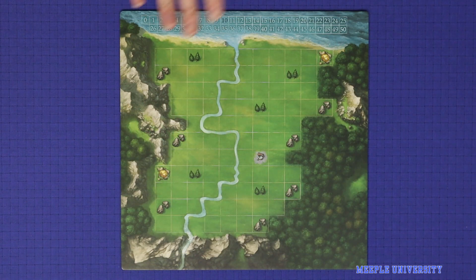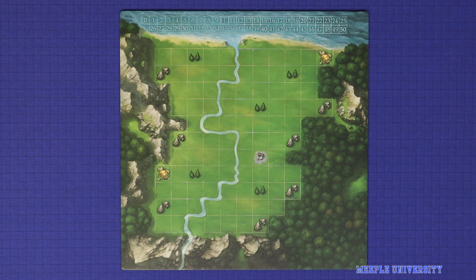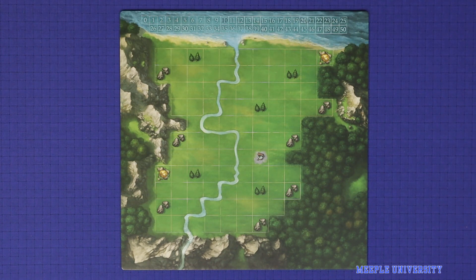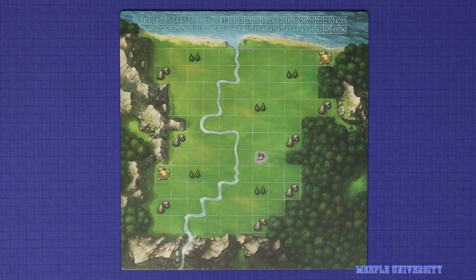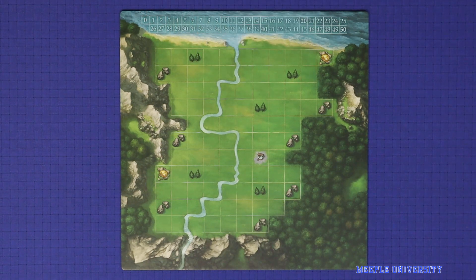The game boards also have the eternal side, which can be used once you've finished playing the campaign to play the game over and over again. When playing with this side you're simply playing one-off games and you will never alter the board. Some of the components and rules that you need to play this side of the board are hidden inside the envelopes, so we're not going to take you through the rules for this side, but once you've played the campaign you'll be well and ready to play the eternal game.